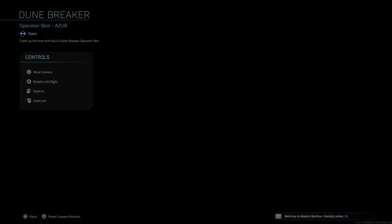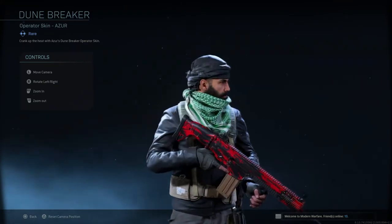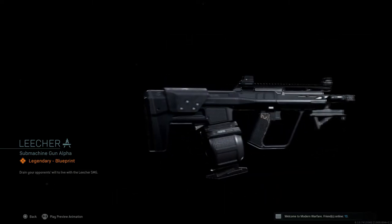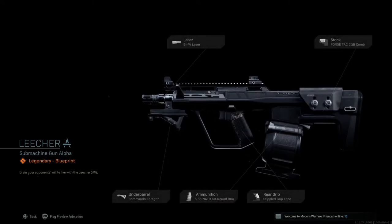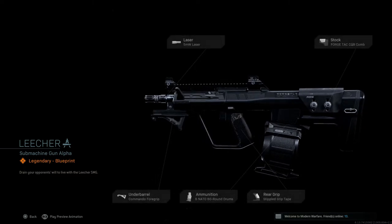Tier 68 gives a 30-minute Double Weapon XP Token. Tier 69 gives Live Wire, a new weapon charm. Tier 70 gives Dune Breaker, a new operator skin for Azur — nice scarf, looks really cool. Tier 71 gives Leecher, a blueprint for a submachine gun with five attachments and a matte black camo — might be a DLC weapon.